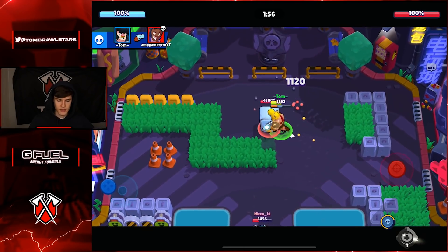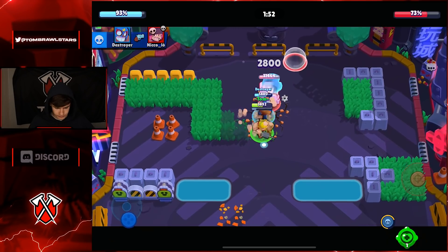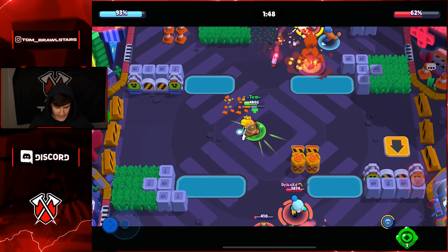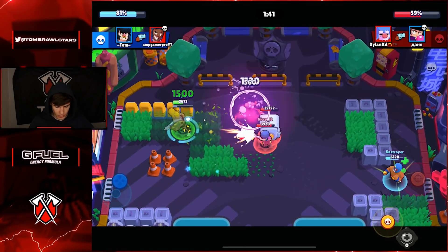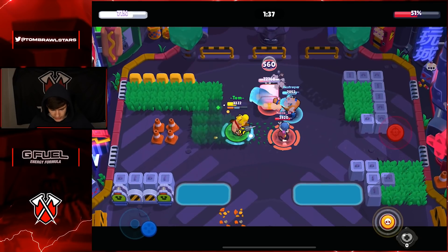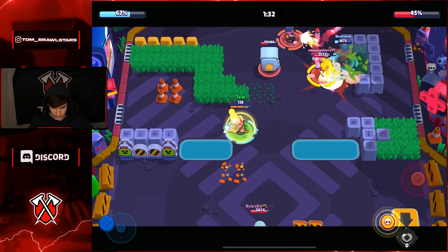Some of the better Heist maps like Pit Stop - we're gonna charge up there because there's no way the Brock could do enough damage to kill me. I would recommend building your comps around a lot of tanks if you have Bull, because the more HP you have the harder it is for enemies to kill you. So you might as well have your whole team with a ton of HP.